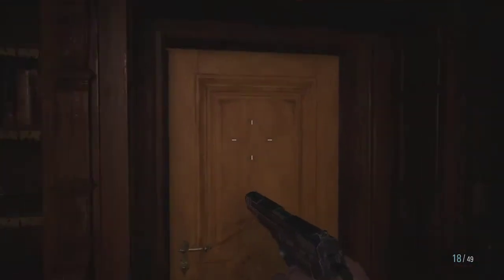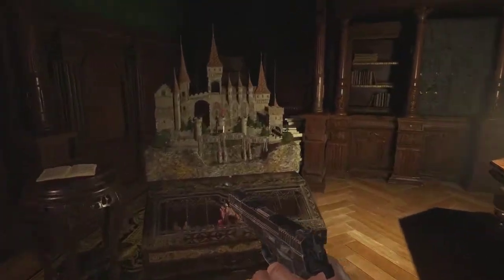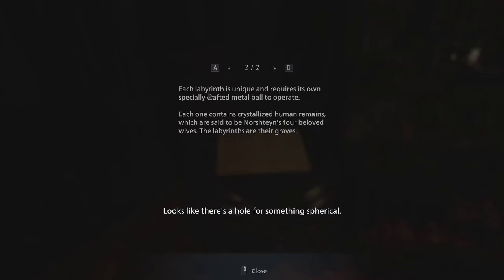Let's work out where we're going and check the map for that. Apparently there's something else in here. We haven't got anything for this at the moment, but if we read this: a craftsman of the late 19th century, Norstein, was branded a heretic in his homeland. He wandered the land until he settled in a remote village — this one, I'm guessing. Norstein then created four labyrinths: the castle, the house on the hill, the water wheel, and the iron tower.